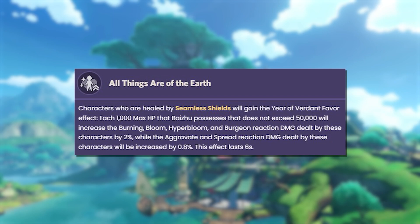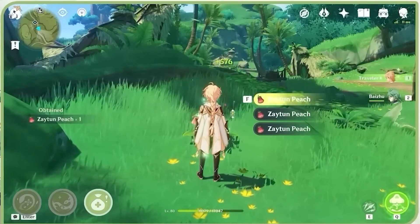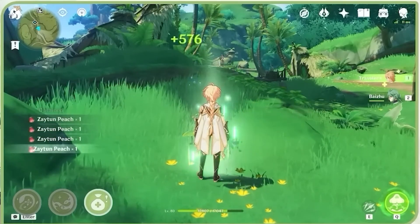His second passive, All Things Are of the Earth: when characters are healed by the seamless shield, they will have a buff where for every 1000 max HP that Baishu has, it will increase the active character's Burning, Bloom, Hyperbloom, and Burgeon reaction damage by 2%, and their Aggravated and Spread reaction damage by 0.8%. His third passive allows him to heal your on-field characters when they gather certain pickable items.